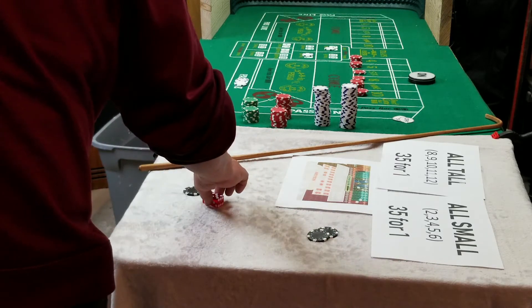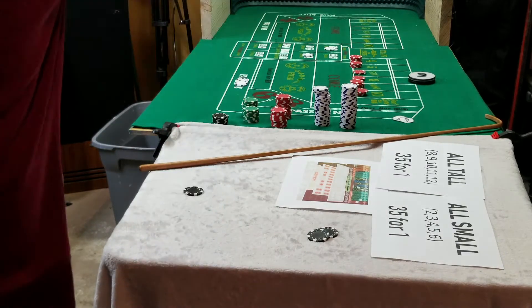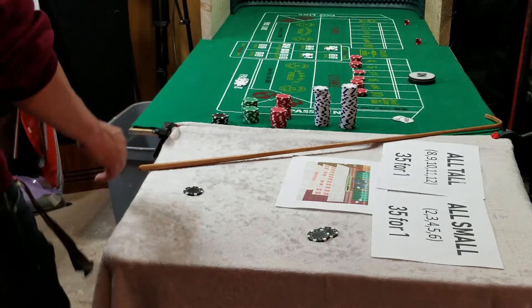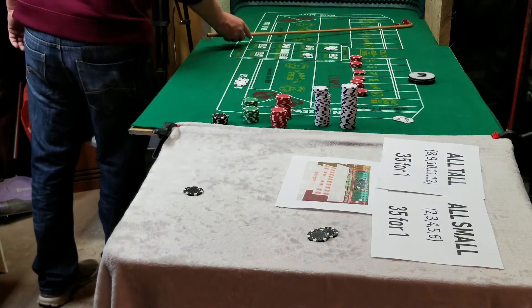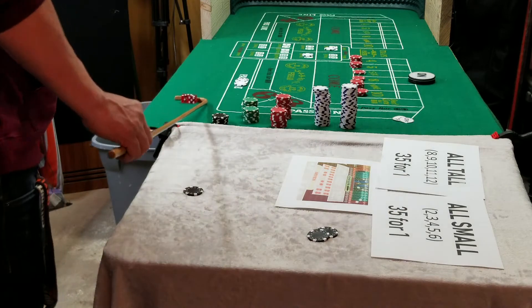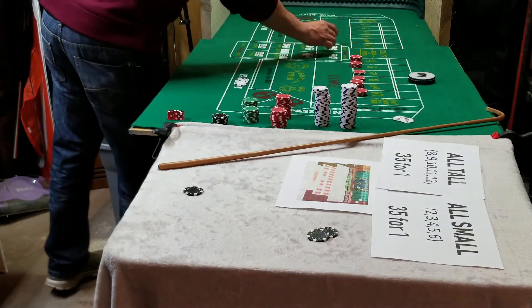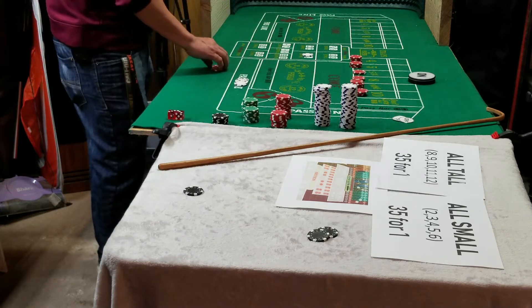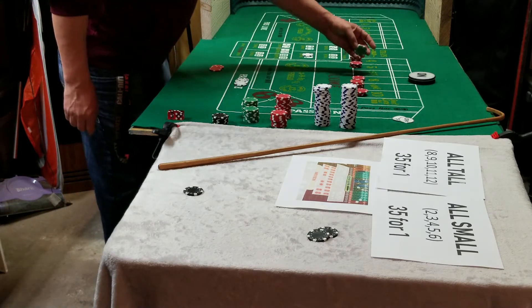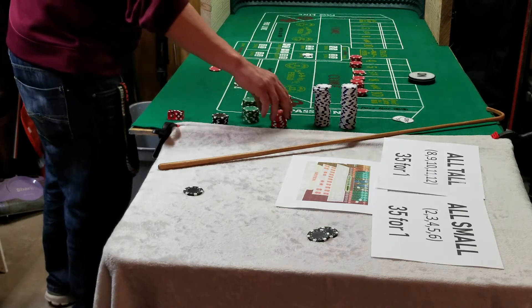Would any of you guys have guts to do this — five rolls just keep pressing? It is a six — hard six! Did I play the hard six? I think I did play the hard six. Hard six is ten for one, so I get ten dollars on that. Then I've got five units on the six times seven, so that's thirty-five dollars.